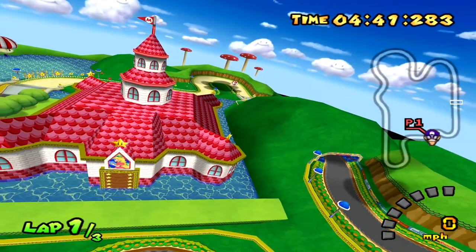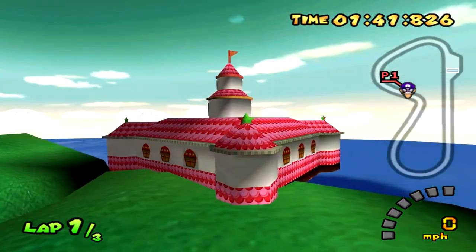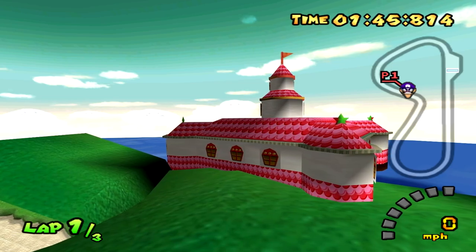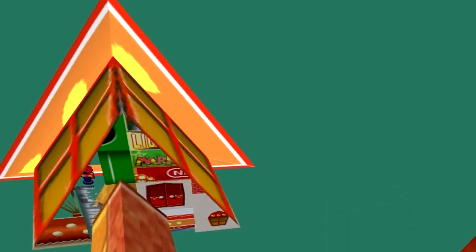This same castle also makes an appearance in the next course, Mushroom Bridge, as another Easter egg in the distance, but this time with much less detail and polygons. But the weirdest thing in the Mushroom Bridge course is actually underneath the light posts. There we can see what looks to be a texture set for various things in the map, ranging from the warp pipes to signs to the windows on the mushroom houses. No idea why this would be here honestly.